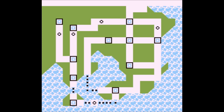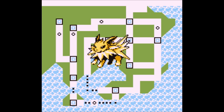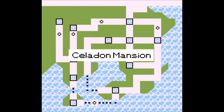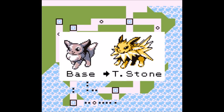Up next is the glass cannon, Jolteon. Jolteon is great because of its high special and speed, and also has good moves. It's a fast electric type, hitting hard against most opponents in Kanto. Getting Jolteon is easy: when you get to Celadon, go behind one of the tall buildings and enter. When you get to the top room, grab the Eevee on the desk, then go to the department store, buy a Thunder Stone, and use it on Eevee to get Jolteon.